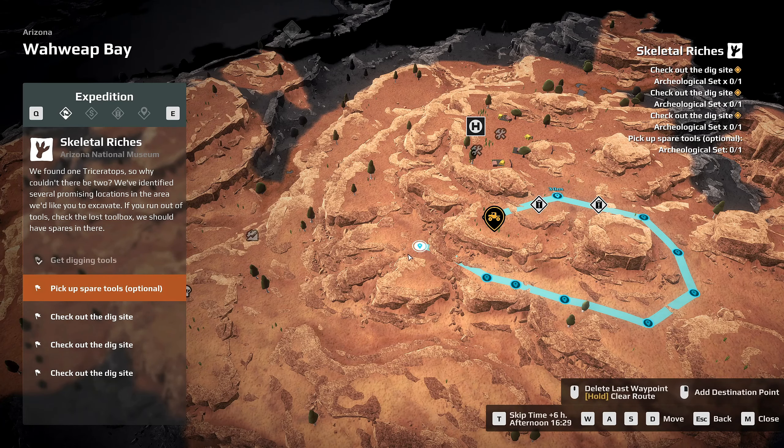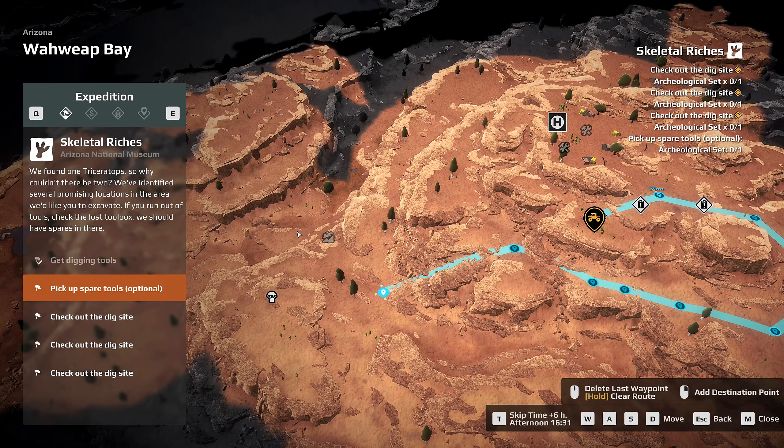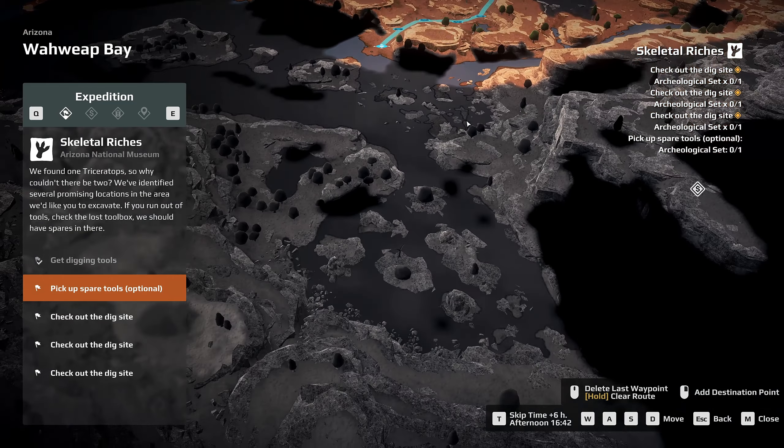Let's plan the route out: we come back over here, go through there, then come through down there — go down there, through over here, then through this little passageway. Past there and there, then through this swampy area. When we get to that point we'll figure out the next step. It's quite a snaky route but let's get going.